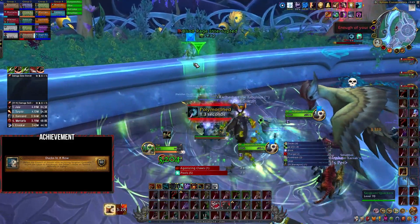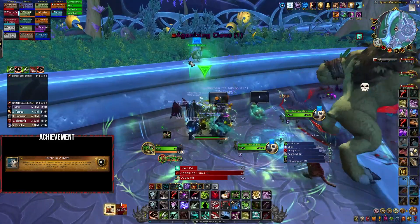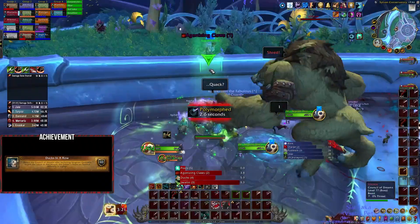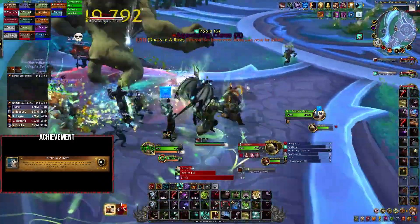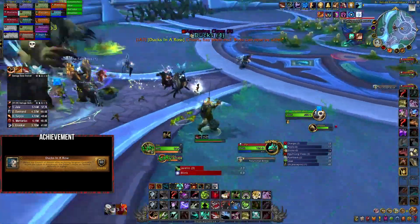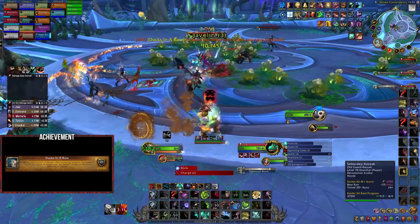It's not completely clear what triggers Quackers to become active. Some believe it's when most of your raid becomes ducks; others believe you have to slash-salute him as a duck to be able to click him. As long as you keep trying both, you'll eventually recruit the sergeant into battle. After completing this achievement, you'll also receive Sergeant Quackers as a companion pet in the mail.